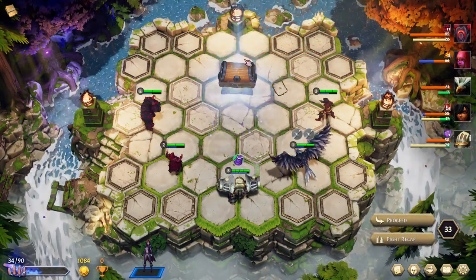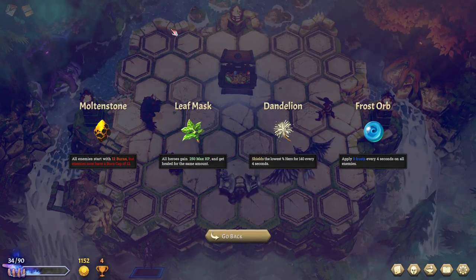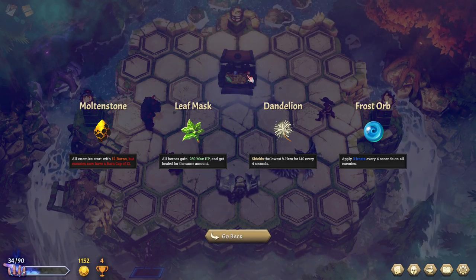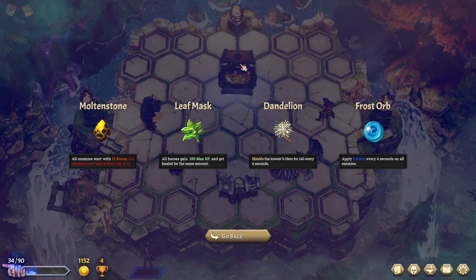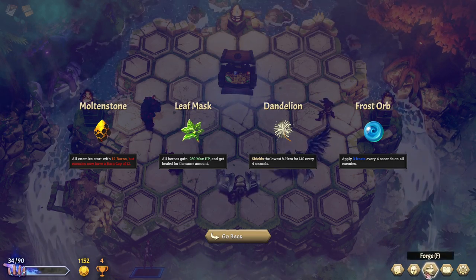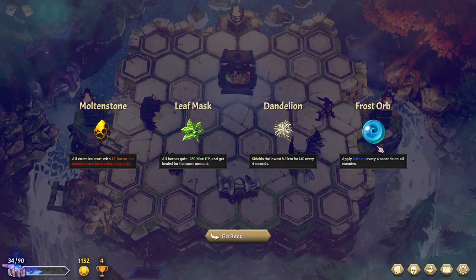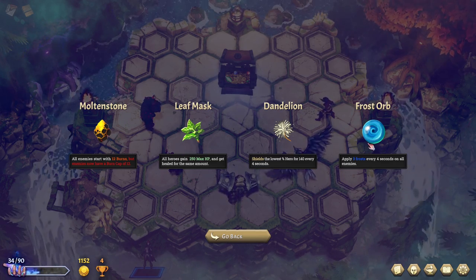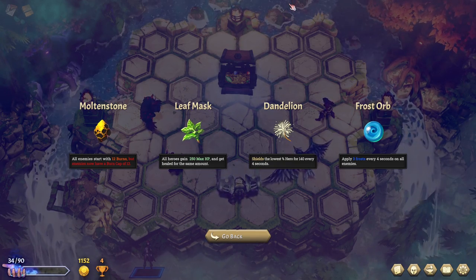Rough fight — we're pushing the limit here by quite a bit. Enemy starts with 12 burn. All heroes gain 250 max HP and get healed for the same amount. Shields the lowest percent health hero for 140 every 4 seconds. 3 frost every 4 seconds to all enemies — that increases spell damage, but we don't have a ton of spell damage anyway. Frost isn't that good today. Burn isn't that good today.